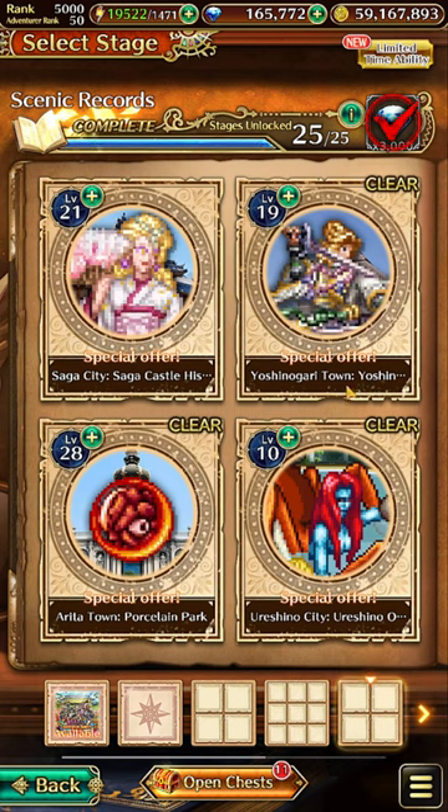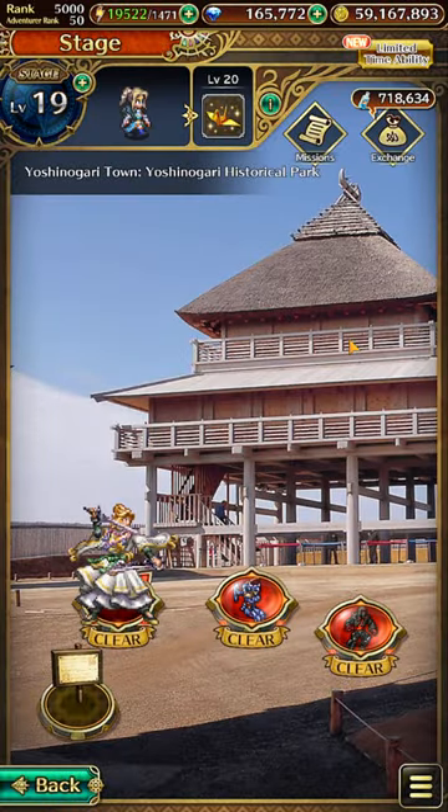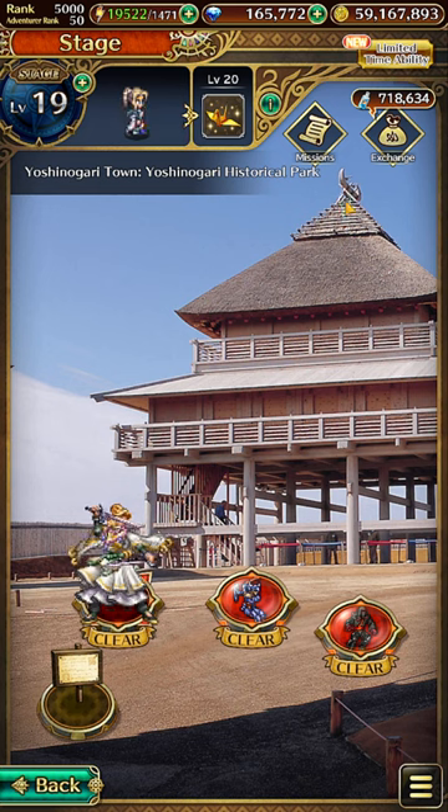Sixth, we go to Yoshinogari Town, Yoshinogari Historical Park. Tap the top of this structure for the sixth stem.